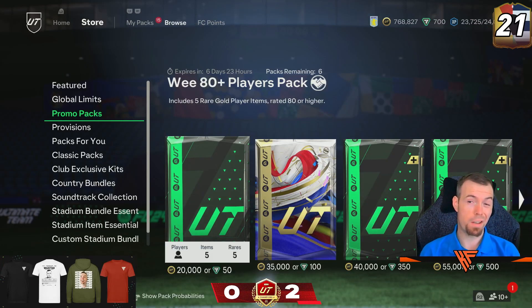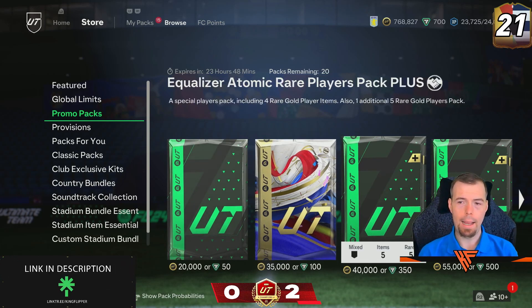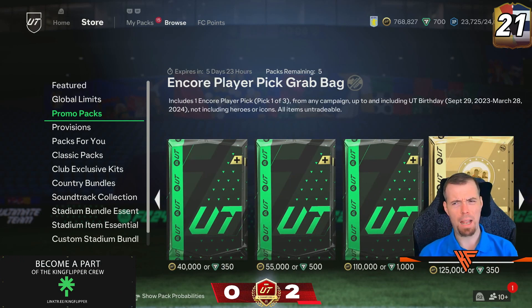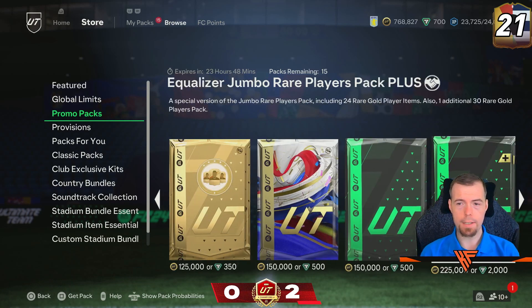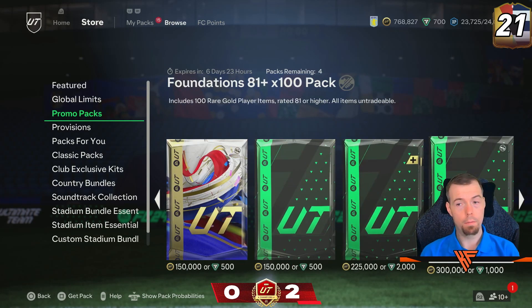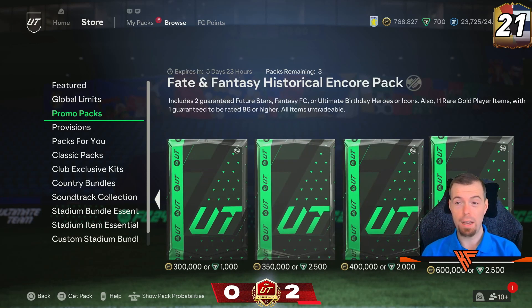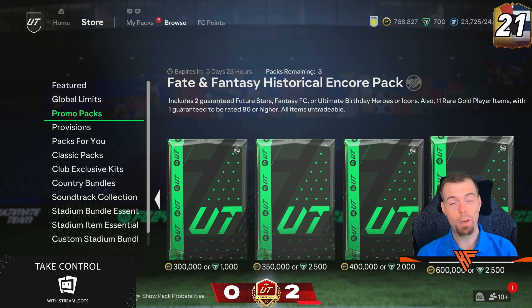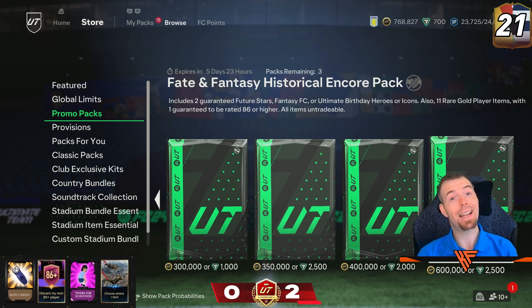We'll quickly go through the store to see if there's anything new. We've got the 80 grades of the game, Nano, Equalizer Atomic, Equalizer Small, Equalizer Rare, Player Pick Grab Bag, Essentials, Game of the Grades, Double 86, Jumbo, 81 times 100, the Super 86, the Halftime Premium, and Fate and Fantasy which is the most expensive pack in the store. Normally we have to wait until they drop a silly pack in the store - but there we go, that is today's 6pm content.